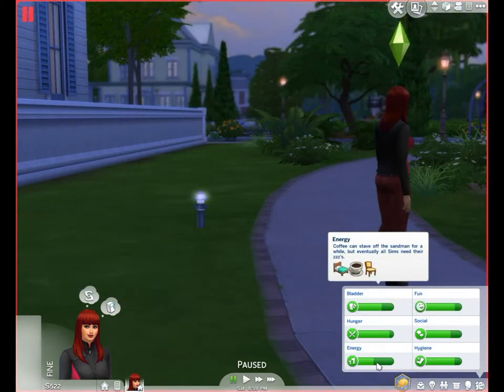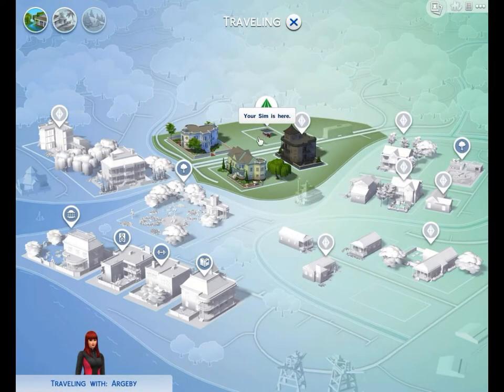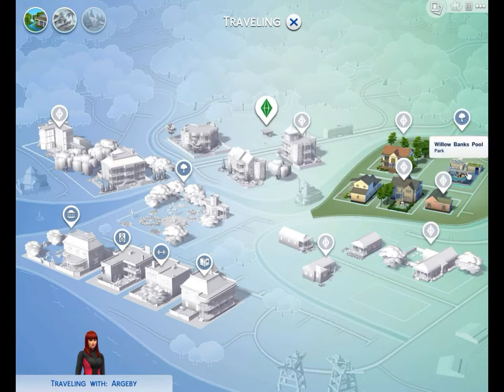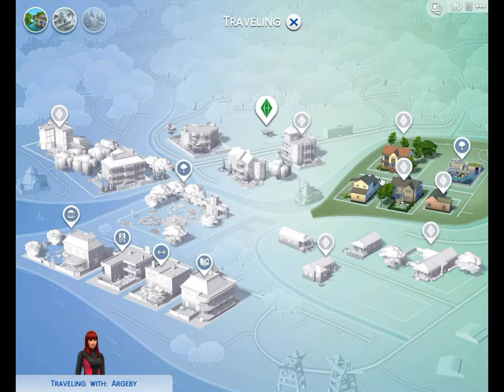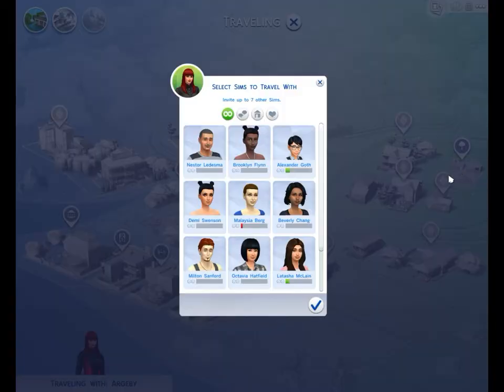She will be getting tired soon but still has some energy left. Let's see where else she can gather before going to bed. I've looked all over the neighborhood and she's picked up everything that can be picked up, so we're going to go to another neighborhood. It seems like the first time you go to a neighborhood in a particular save game, the rocks aren't spawned yet.